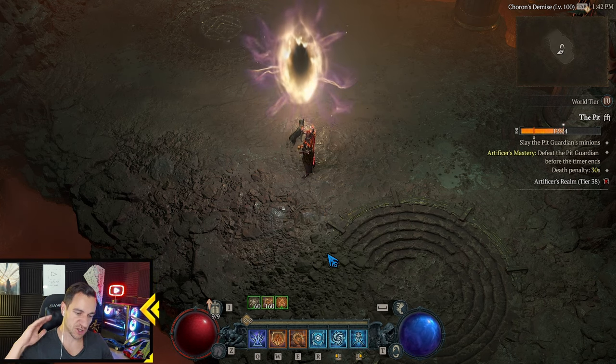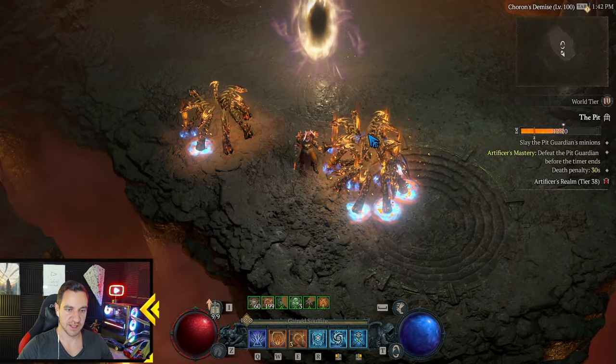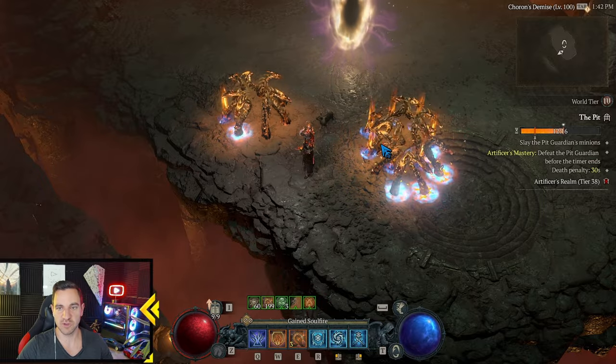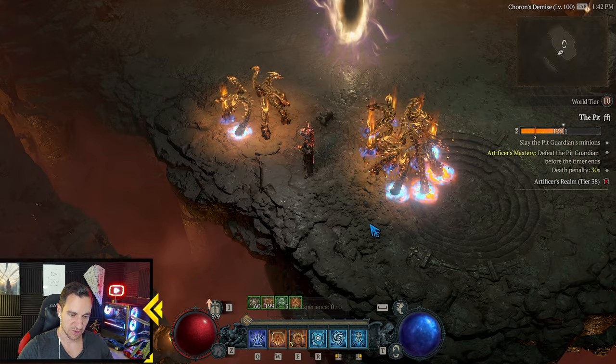We want to have barriers up all the time. We have ice armor and flame shield — we want these up all the time, because this way we survive better and also do more damage. The idea is you cast your hydras three times and they run; there are a lot of them with many heads. Then you just keep spamming frozen orb onto enemies while keeping your armors up.